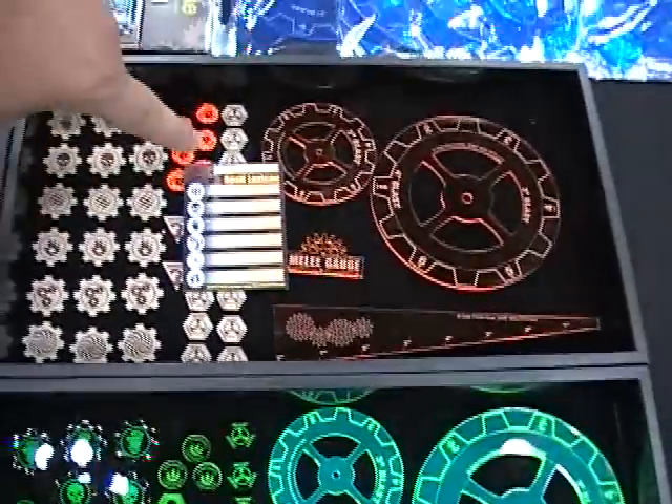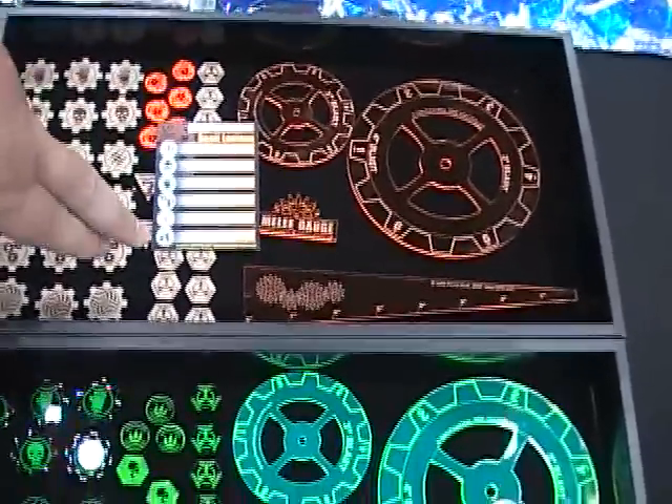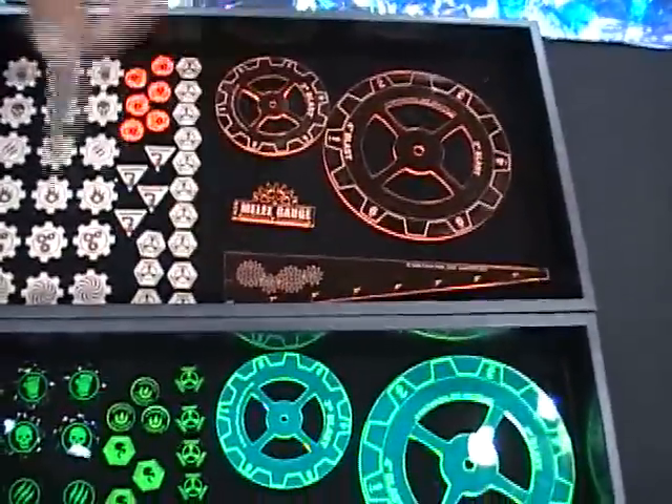What we have here is a card. You assign whatever character you want to assign to the top, and you can assign the character's powers to a symbol. That way it's completely customizable to whatever you want to do. They're two-sided.